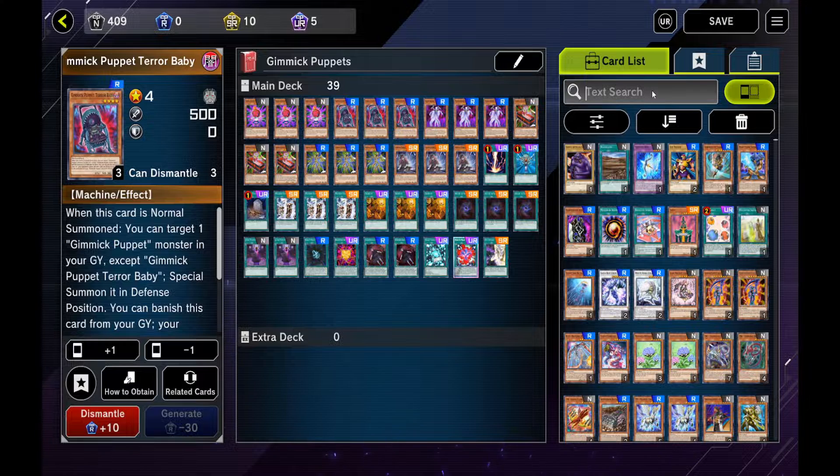Also, since everything's Dark, you could run Super Poly and some Starving Venom Dragons in the Extra Deck. But the Extra Deck gets a little tight, so that might not be worth it. Super Poly can also clear the board like Xyz import, so if you're running into problems with that, it's something to think about.